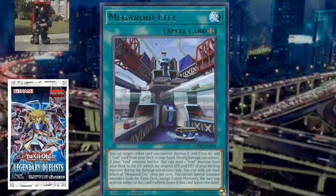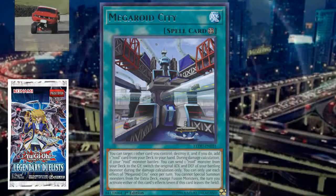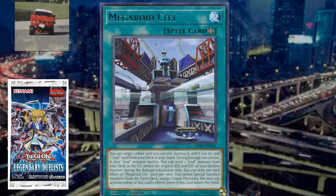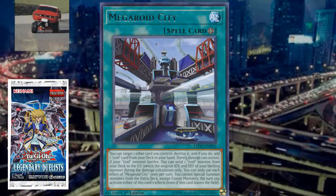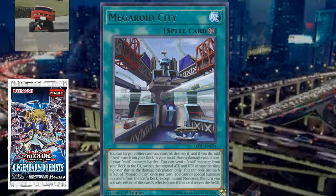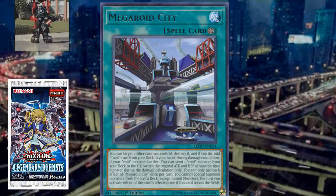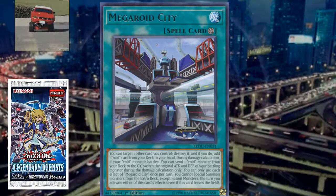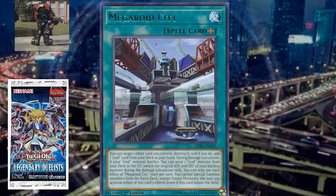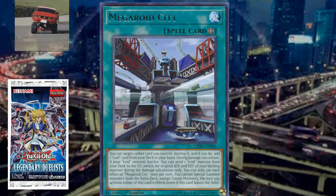Next we have Mega Roid City, a field spell for Roids. What you can do is target one card you control, destroy it, and if you do, add one Roid card from your deck to your hand. So this searches just about any Roid - it says Roid card, so you search any monster, any Roid spell or trap, like Necroid Synchro or Vehicroid Connection Zone. During damage calculation, if your Roid monster battles, you can send a Roid monster from your deck to the graveyard. So it looks like they do have their own way to mill Roid monsters.